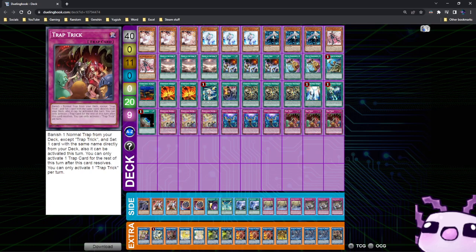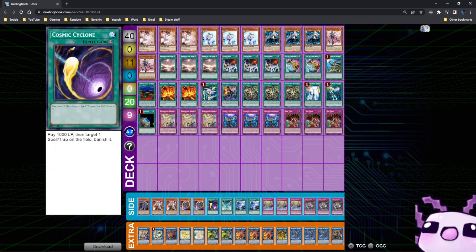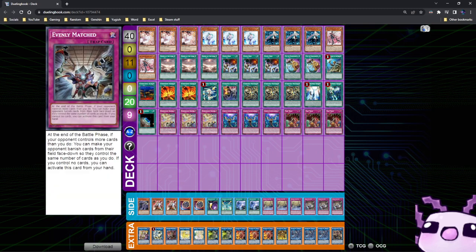For the side deck, we have 1 Artifact Scythe, 2 Ghost Ogre, 2 Nibiru, 1 Cosmic Cyclone, 1 Jamming Waves, double Twin Twisters, triple Artifact Sanctum, and triple Evenly Matched.